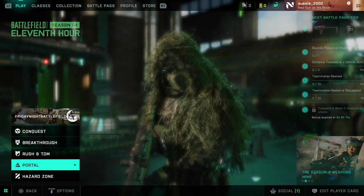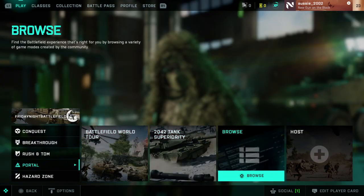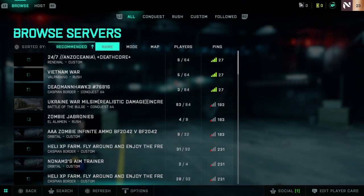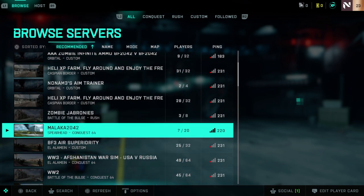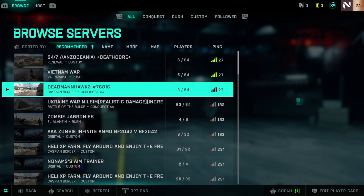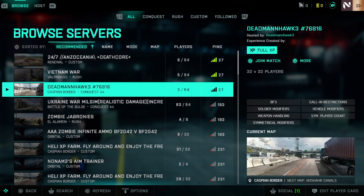So we're going to check out Portal mode from Battlefield. If we go to browse, so in Battlefield 2042, they added the original Battlefield games — they added Battlefield 3, Battlefield Bad Company 1, Battlefield Bad Company 2, and Battlefield 1942 into 2042.